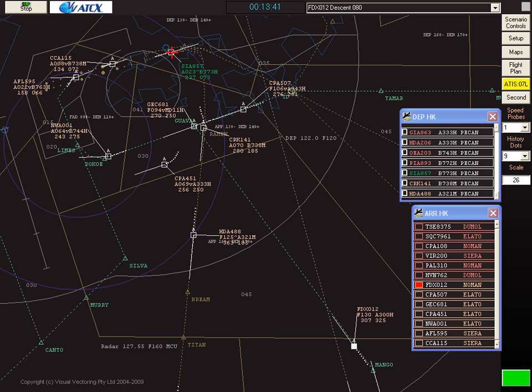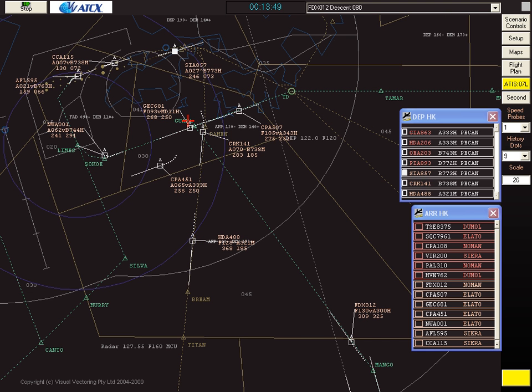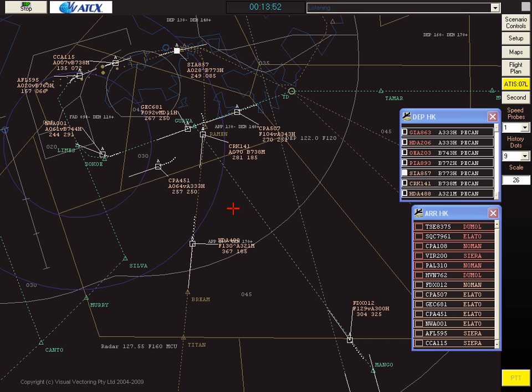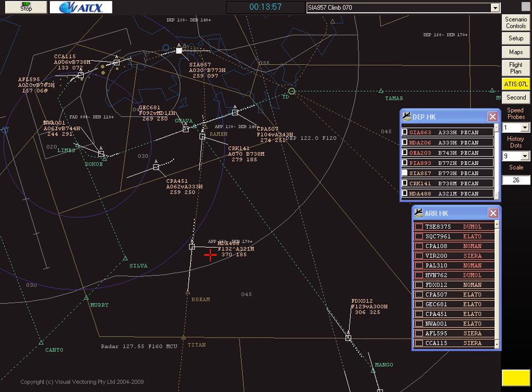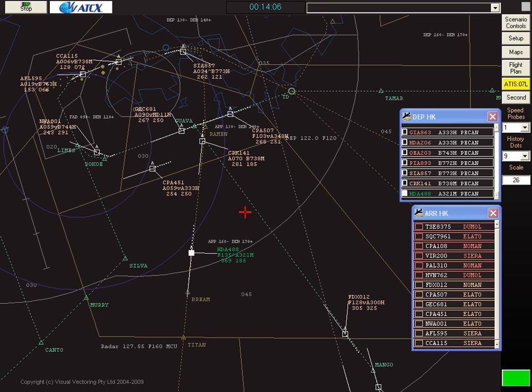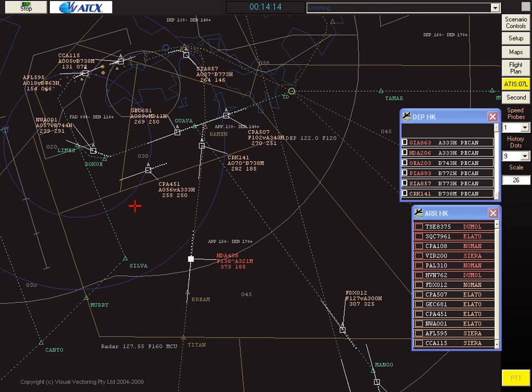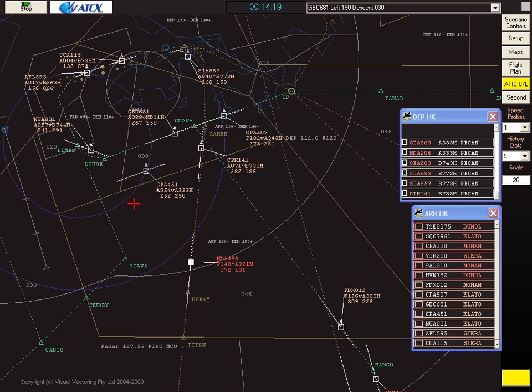Accept the next departure. Hong Kong approach, Singapore 857 climbing to 5,000. Singapore 857, climb to 7,000. Climb to 7,000, Singapore 857. Hand this one off to the next sector. Bahania 141, climb to flight level 160. Roger, flight level 160, Bahania 141. Lufthansa Cargo 681, turn left heading 190, descend to 3,000 feet. Roger, left 190, descend to 3,000 feet, Lufthansa Cargo 681.